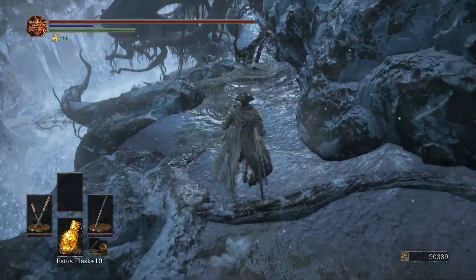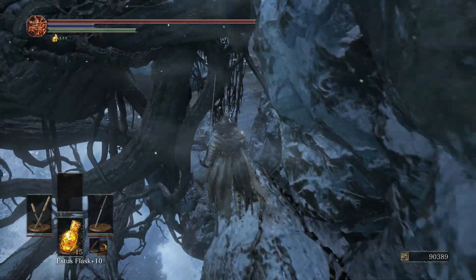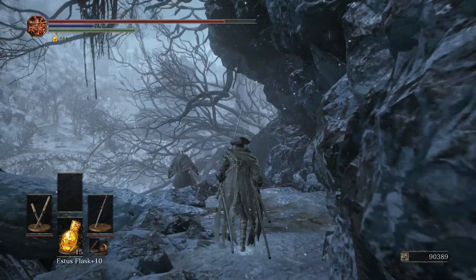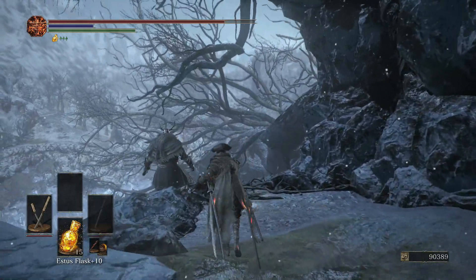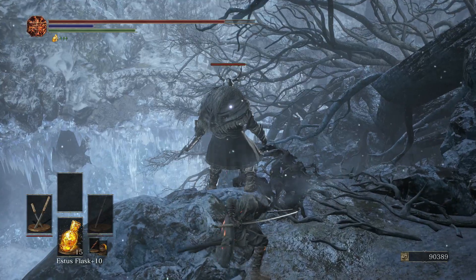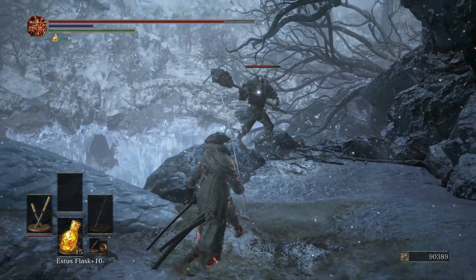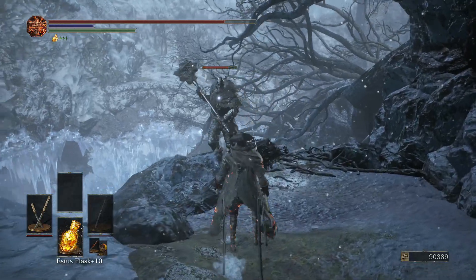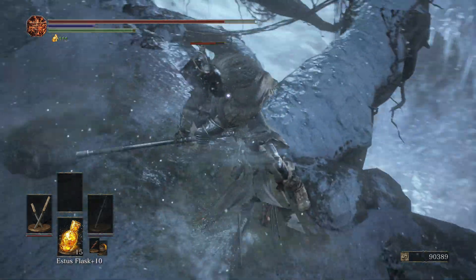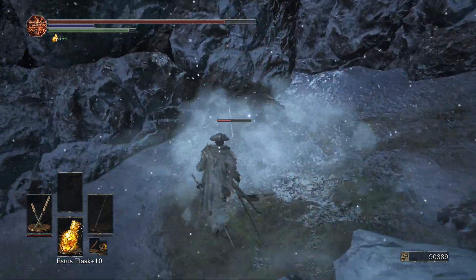But you can get some more stuff here. Once we drop down here, follow this route and get over here. There's going to be a guy here. I recommend you take out this guy because he does shoot arrows — those exploding arrows as well. Don't knock him off because there's a platform at the bottom, so if you knock him off he's just going to be there; he won't die. Just try to take him out here. Roll around, backstab his ass.